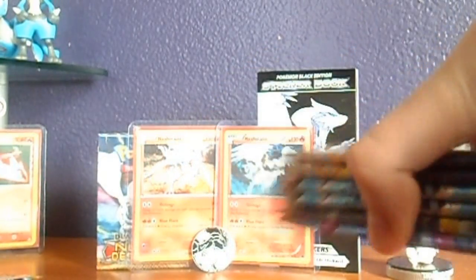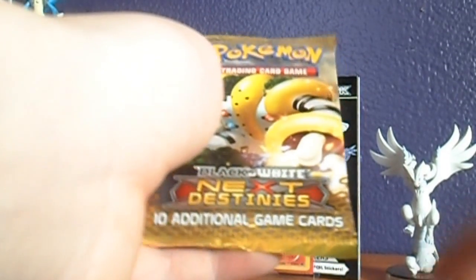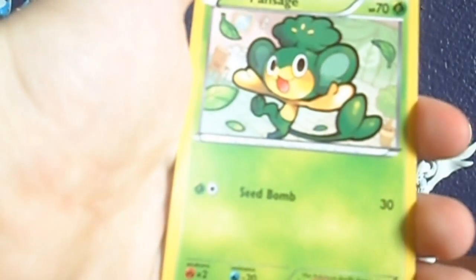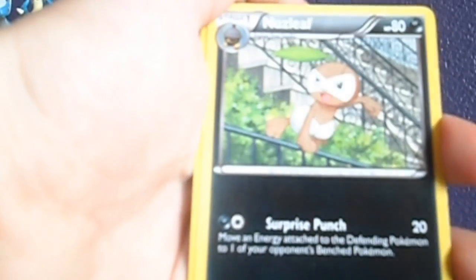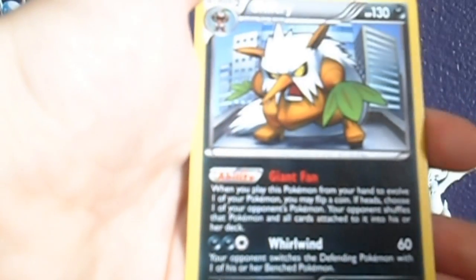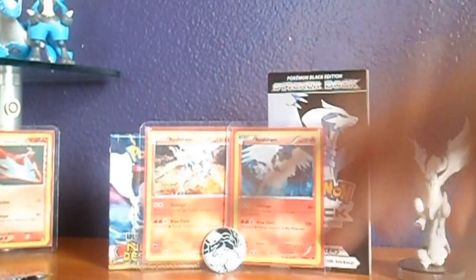Let's go ahead and start with these. Let's do the Regigigas VS pack. We've got Grimer, Pansage, Meowth, Growlithe, Hippopotas, Luxio, Kricketune, Nuzleaf, Reverse Simisage, and a Shiftry Rare. There's nothing too great in that pack.